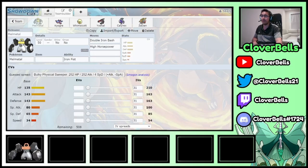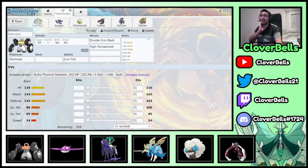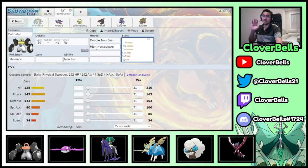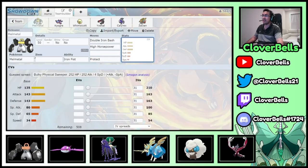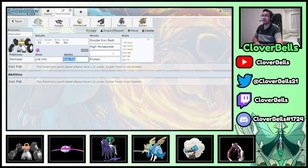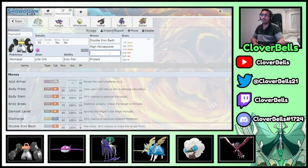Kyogre and Melmetal was our starting duo. We rounded it out with Yveltal and Whimsicott for a faster mode, and added strength to that fast mode with Calyrex Shadow Rider and Zacian — that's our six. Now let's build the rest of the team in terms of EVs, items, and movesets. I always like to do moves and items first because they dictate the EVs.